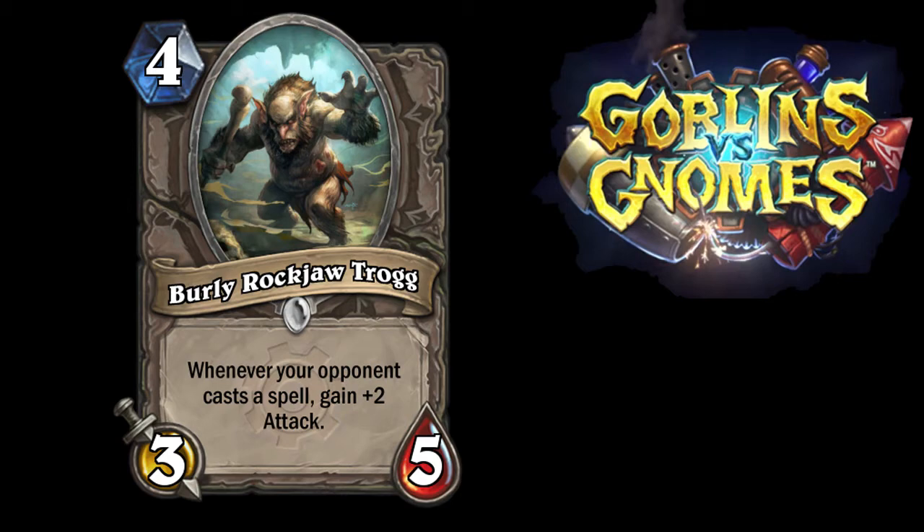In some respects I think this card is actually kind of hard to evaluate. At its base level it's a Sen'jin Shieldmaster without the taunt, which is actually a huge deal — that's why you play Sen'jin over a Chillwind Yeti in some decks. Now compared to the Yeti it just has one less attack, which would make it the inferior card, but it has the ability to power up.